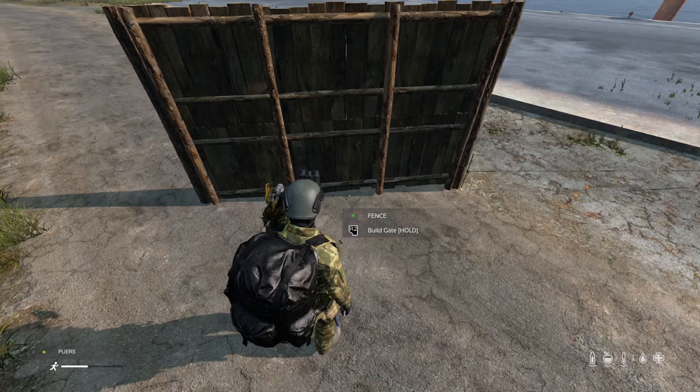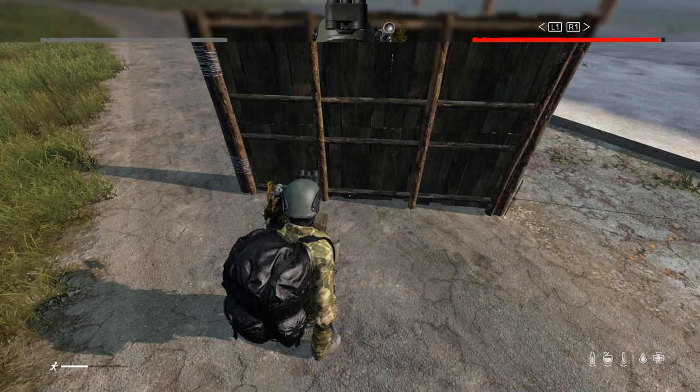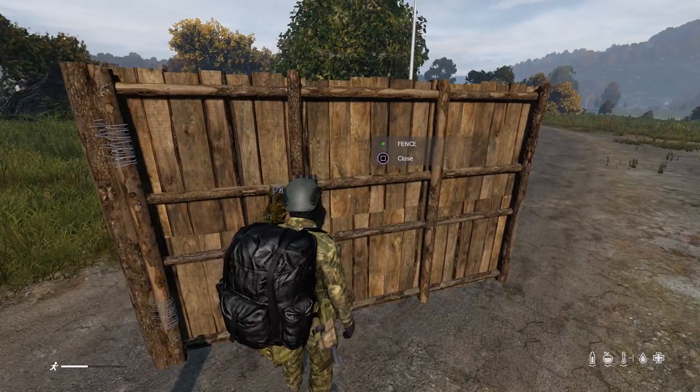Now you'll want to grab your pliers. We have the metal wire already attached to the fence, so grab your pliers, put them in your hand, and look down at the bottom of the fence — it gives you the option to build gate. So start building the gate. See the metal wire on the left side? You now have a gate.